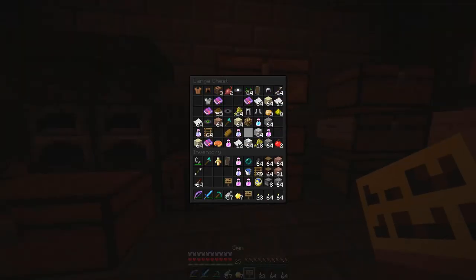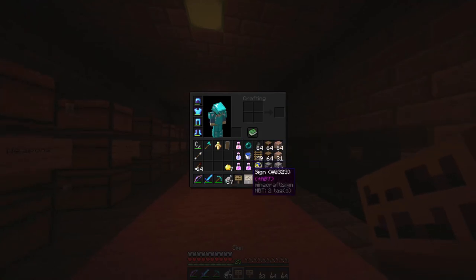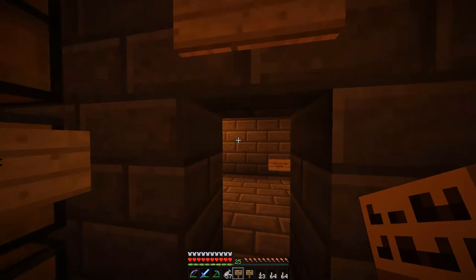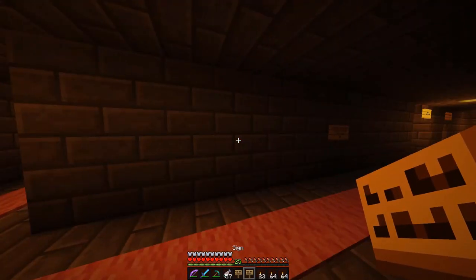Oh, there's also this stuff. Apparently I found these in furnaces. These are signed with an NBT tag on them. That means that there's something already stored on these signs — so when I place them, there will be stuff on these signs.